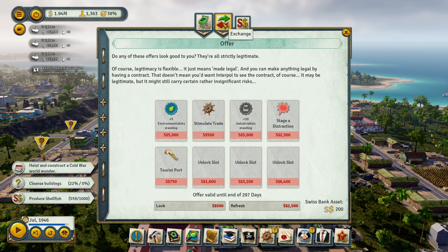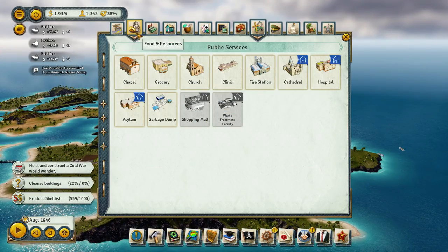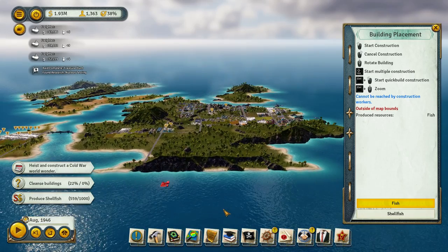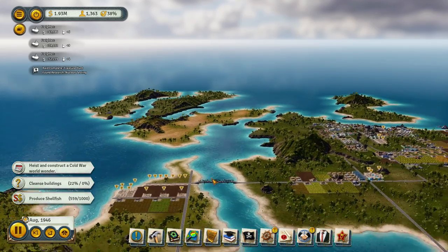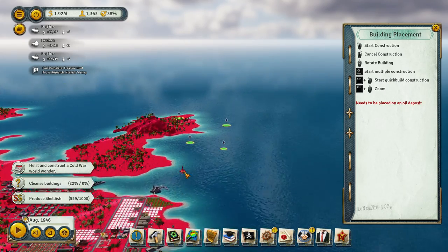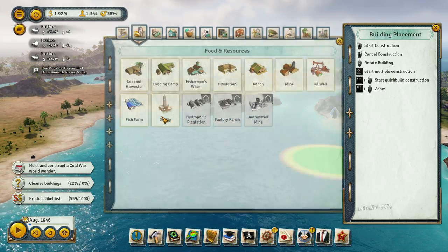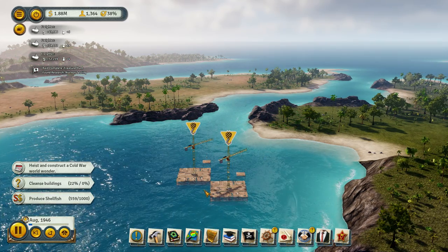1.94 million. Do any of these offers look good to you? You're all strictly — I don't have anything. I'm producing shellfish. Fish farm. These are on land. Interesting. I'm gonna unlock this. Let's throw two of those down.